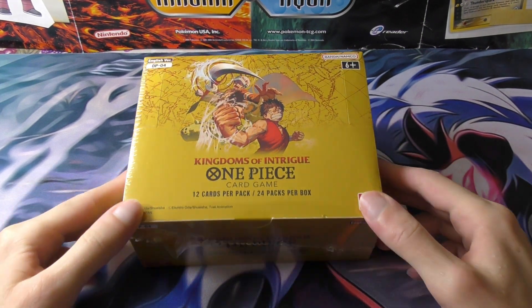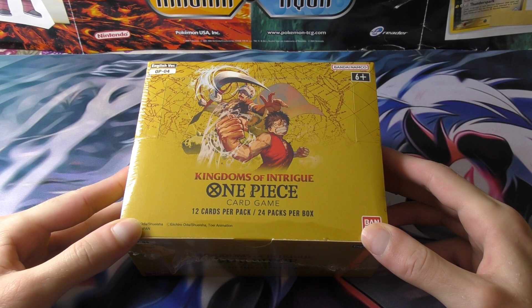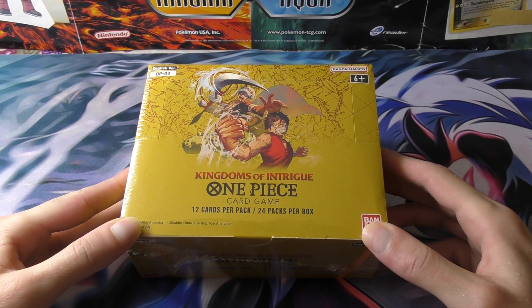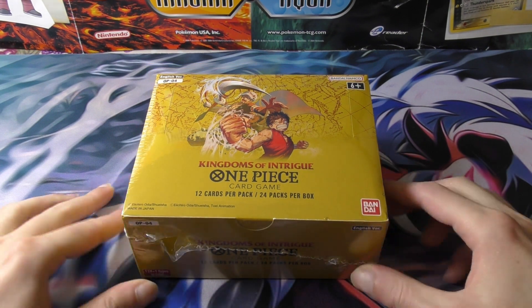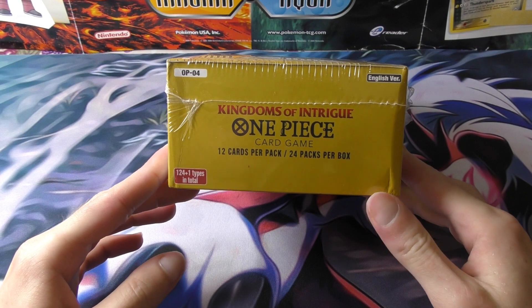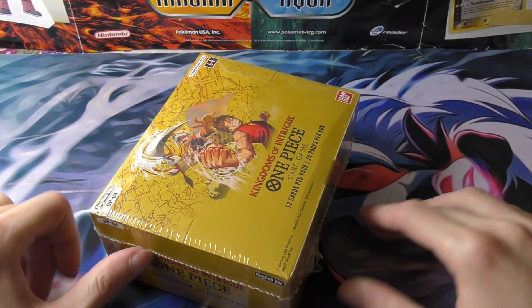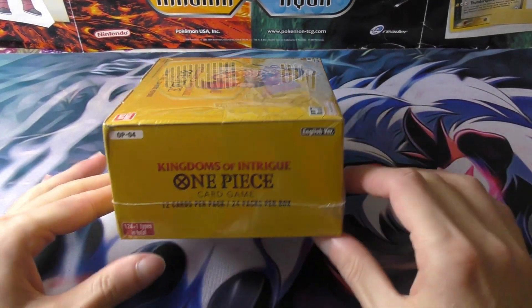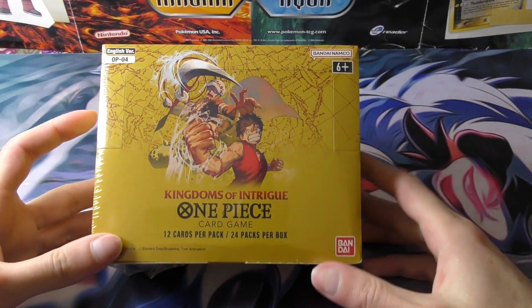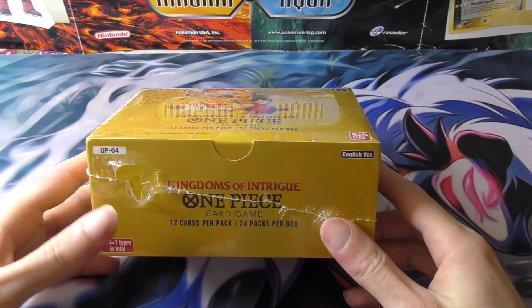As much as I would like to open the first sets like Romance Dawn and Pillars of War — and Paramount War — just start from the beginning, we can't be picky with One Piece sets these days. Rumor has it they're not going to reprint them, just do a tin or some sort of product with loose packs. But I hope that's wrong and we are going to get more reprints. My goal is to open just everything as much as I can, at least one box from every set. As I'm a One Piece fan, I want to collect the cards and build decks too.